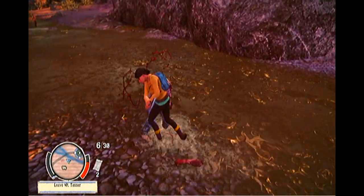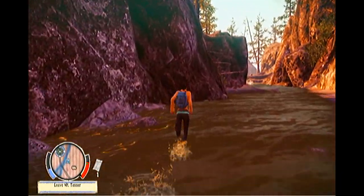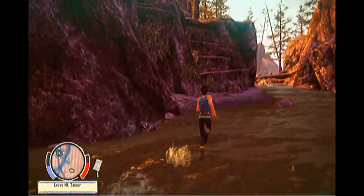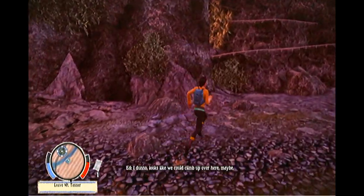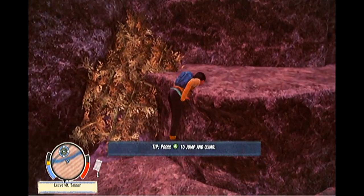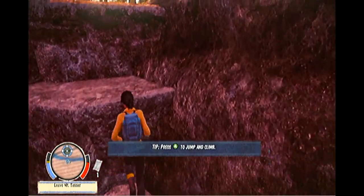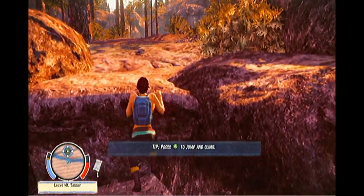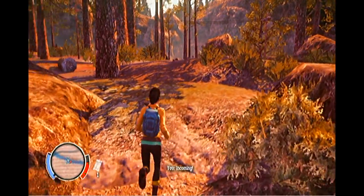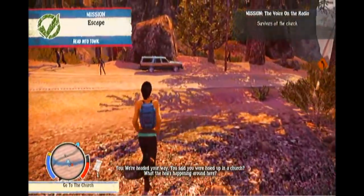We're about to leave Mount Tana. Fun trivia fact: this ledge is the way out, but if you come here before you rescue Maya — when Thomas Ritter and the group of survivors are still alive — the ledge will not be active and you will not be able to leave Mount Tana. Thomas Ritter is basically Libby's dad, if you didn't catch that in the storyline.